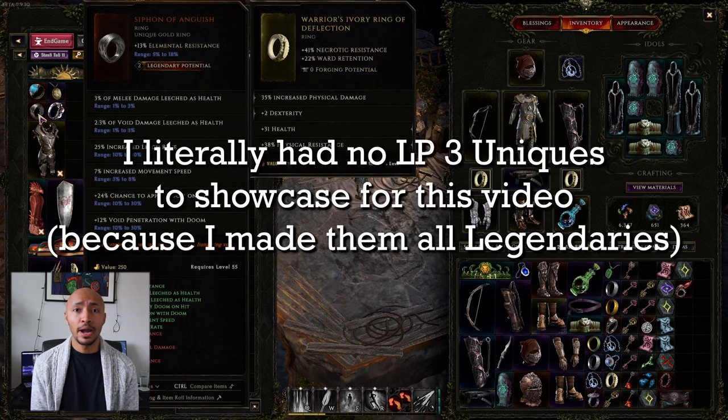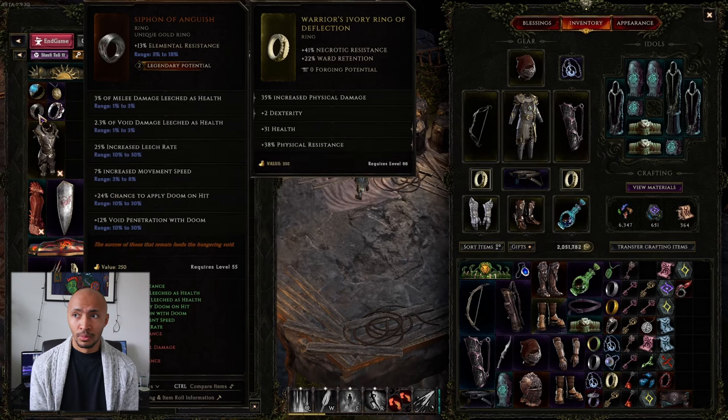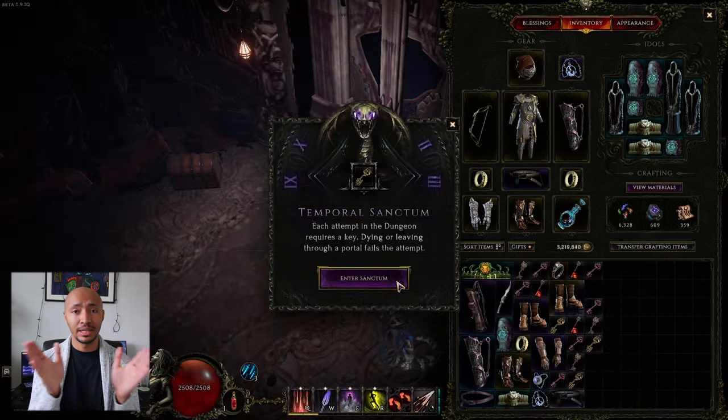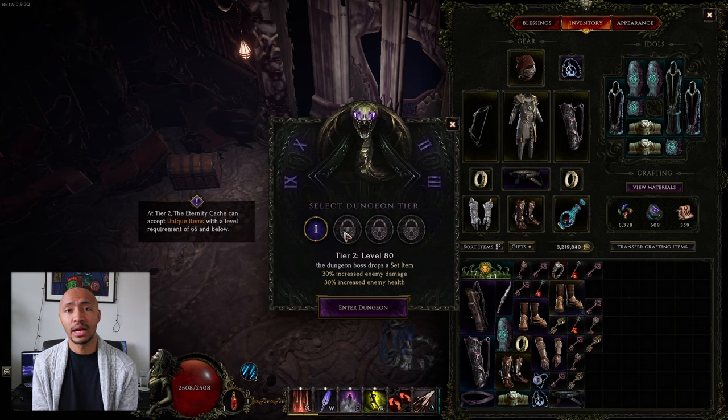Legendary potential three is very rare — you won't see many of them until you start really farming and get many copies of a unique item to drop. And legendary potential four is extremely rare; I've gotten one in like a hundred hours of play. It's rare, but if you stack up enough corruption and get far enough into the late game, utilizing dungeons and other mechanics to drop a lot of copies of unique items, you'll be able to find enough legendary potential fours.